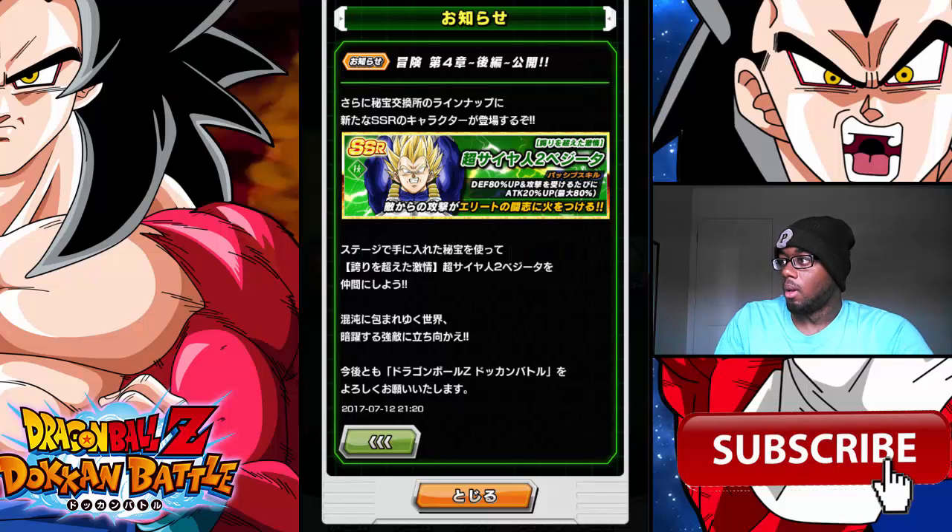His leader skill gives two energy for all attributes — two Ki for all of them — and attack and defense up 30 percent. His passive is pretty good: he gives 80 percent defense up just for himself, so he's self-sufficient. Every time he does a super attack he gets 20 percent attack up, and it stacks up to 80 percent. So as soon as you get four supers off with this guy, that's about 320 percent attack up if you put him on a Super Saiyan 3 Goku team.